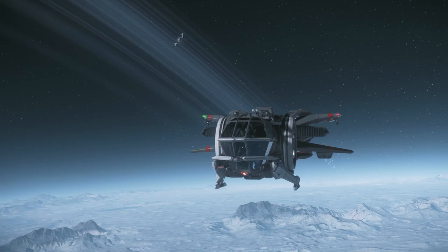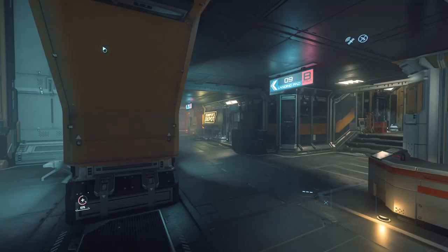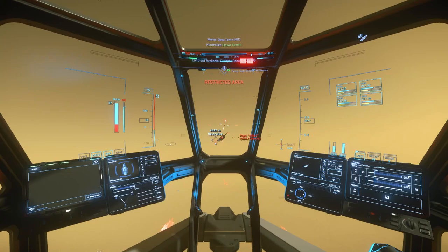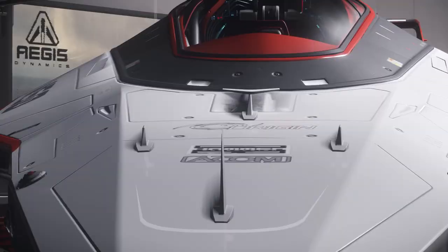PvE bounty hunting — here's how you do it. I'll be using a starter ship, the Aurora MR, with four size-3 MA cannons that I got from Dumper's Depot at Port Olisar. Cannons are bad for PvP but they're very good for PvE.